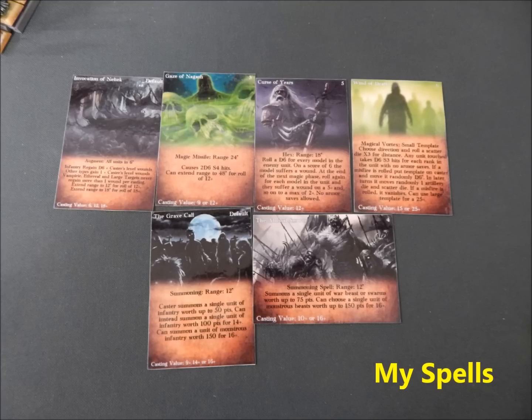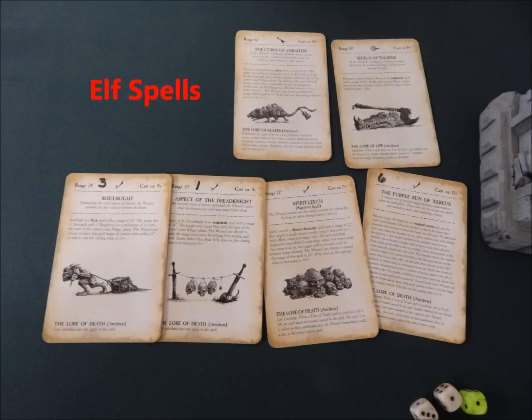His rare choices were two units of nine Waywatchers, totally naked, and two Great Eagles. Yeah, it's an avoidance list. Here are my spells, and here are his spells — the two extra ones are obviously for the Sisters of the Thorn.